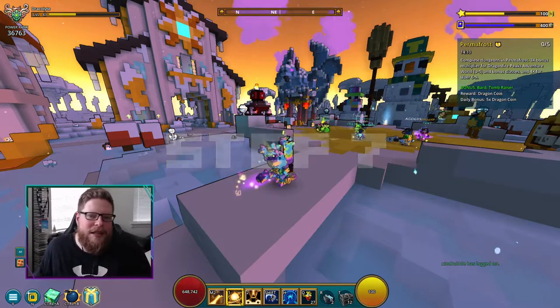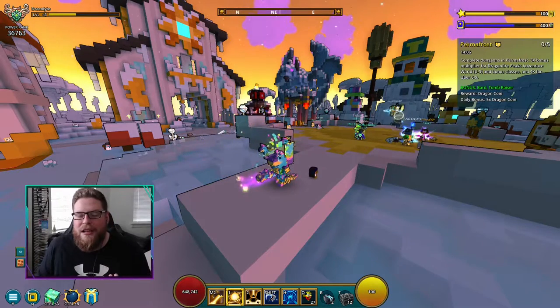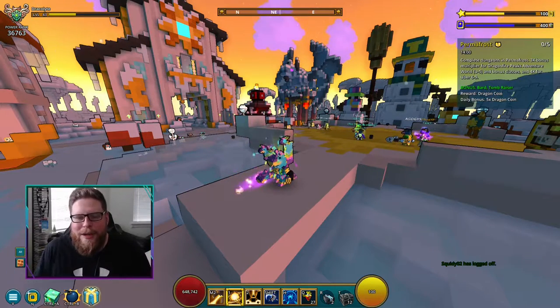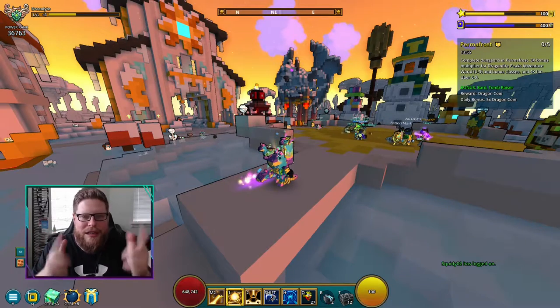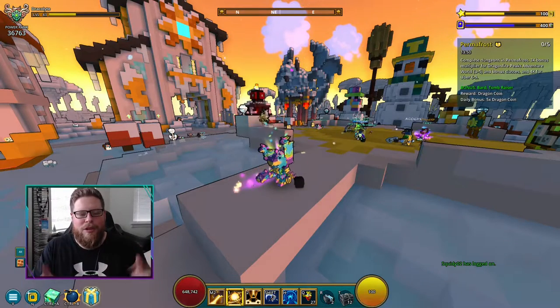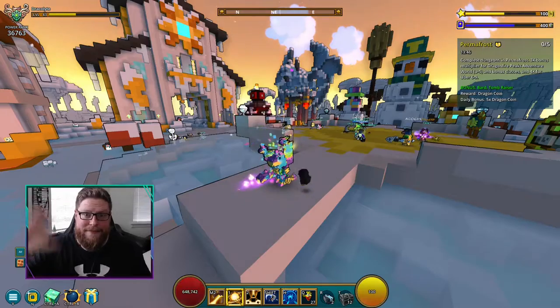Step number seven is also the last step — jump 10 times in the hub to celebrate the New Year's event. It has to be in the hub or it won't count. So after you've hit the orbs 10 times, just jump around 10 times and you'll complete this step. If you like this video make sure you like and subscribe — it helps me out very much. See you guys in the next one, bye!